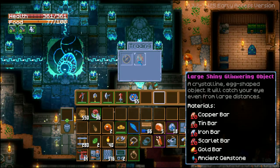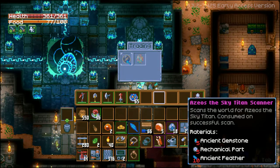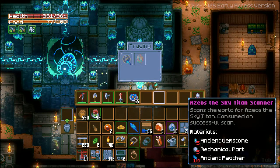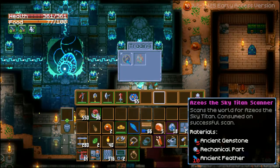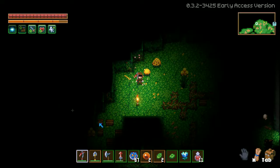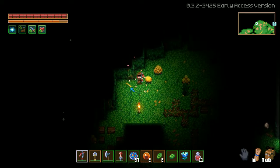You will notice that you can craft the Azeos Scanner, and it works similarly to the previous scanners you used to find Gorm and the Hive Mother. However, you will need 10 ancient feathers. You can get ancient feathers from killing mobs in the wilderness or finding one of these on the ground — it looks like an orange stick placed diagonally on the ground. Simply break it with a pickaxe and you will get an ancient feather.